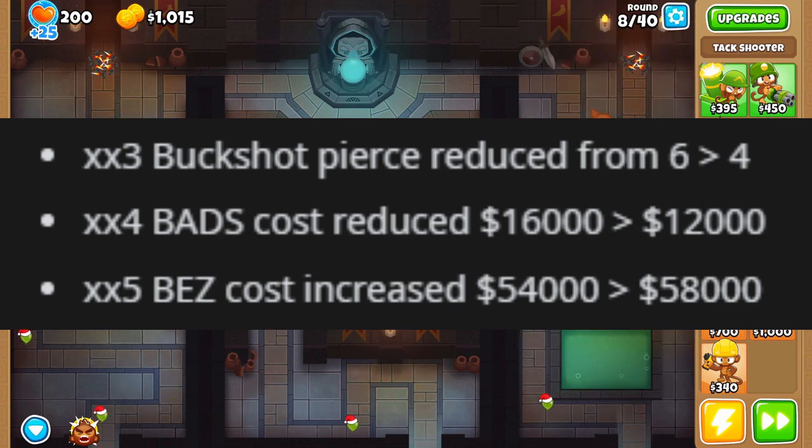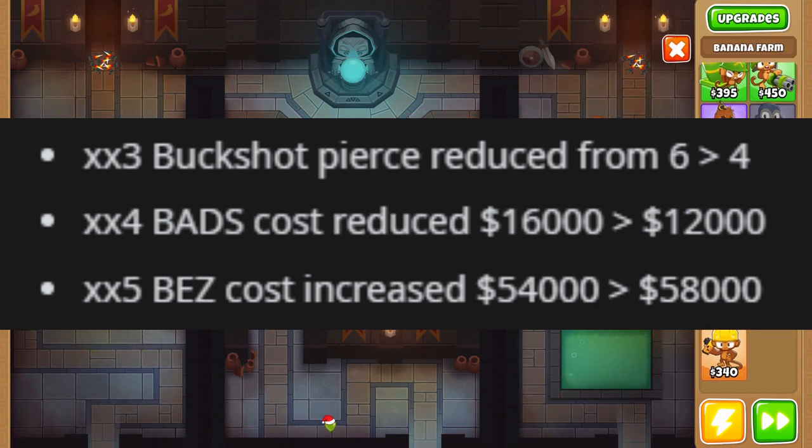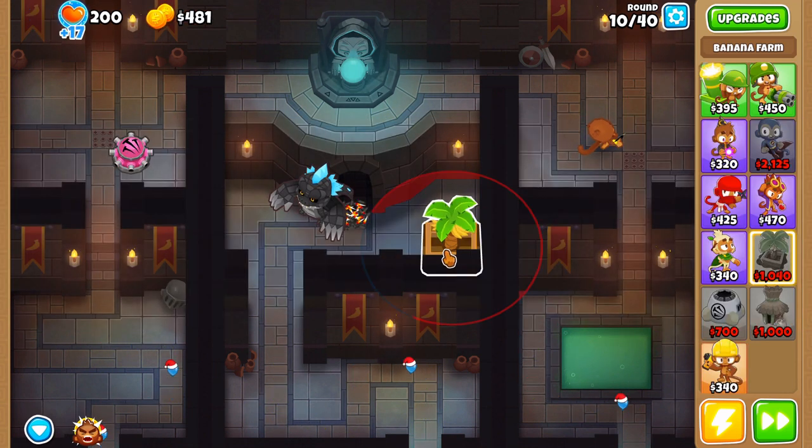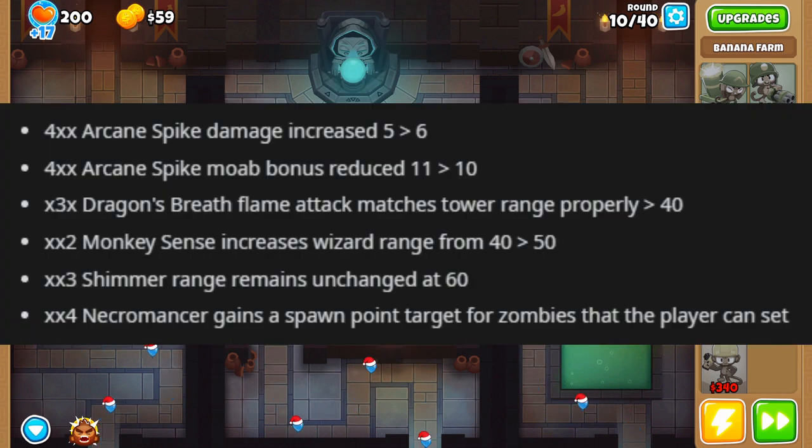Dartling Gunner's Buckshot pierce got reduced from 6 to 4, which sucks. The Bloon Area Denial System is now only going to cost 12,000 - it used to cost 16,000, so that's pretty good. But the tier 5 BADS is getting a 4,000 dollar price increase, which hurts.